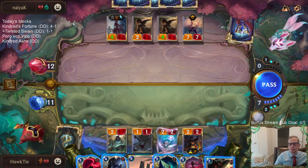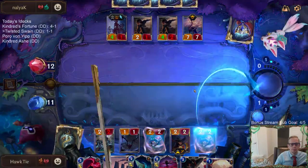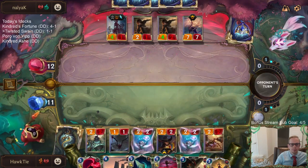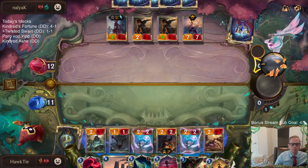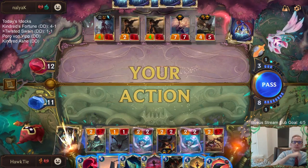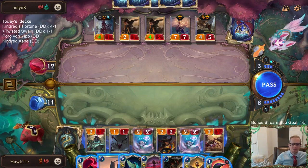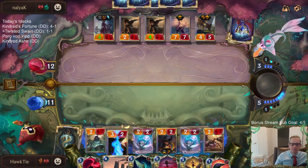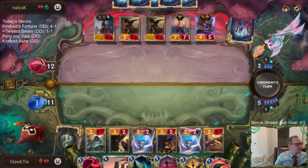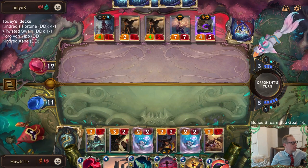Unspeakable Horror - Unspeakable Horror is a great card. Swain already leveled. Twisted Fate is now at five out of nine. One Unspeakable Horror gets Eclipse Dragon which then gets Screeching Dragon.